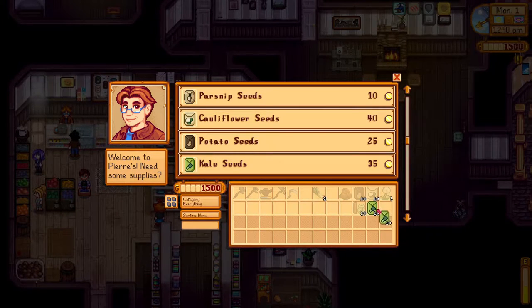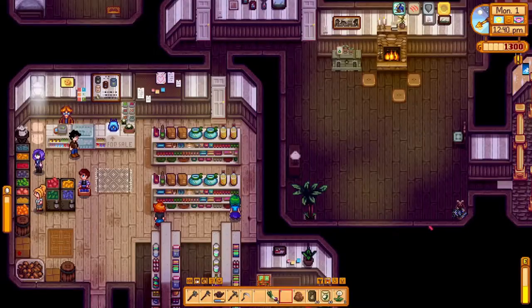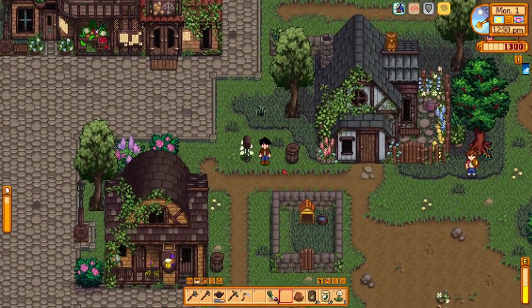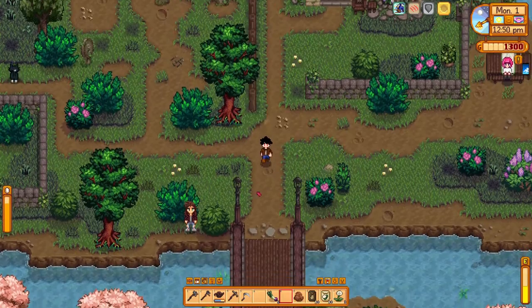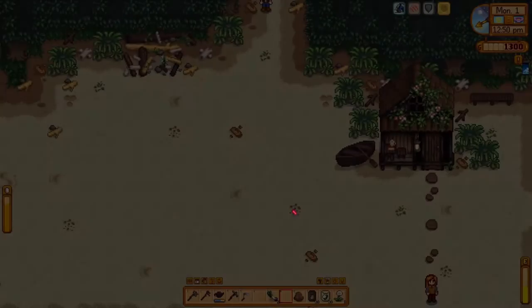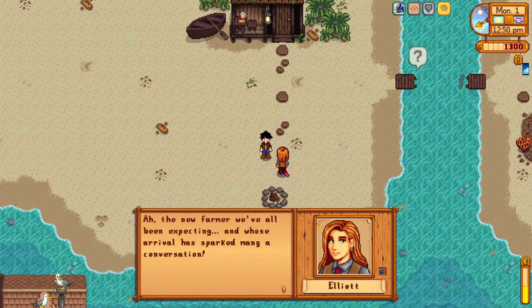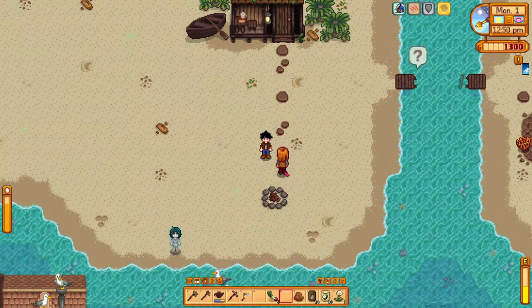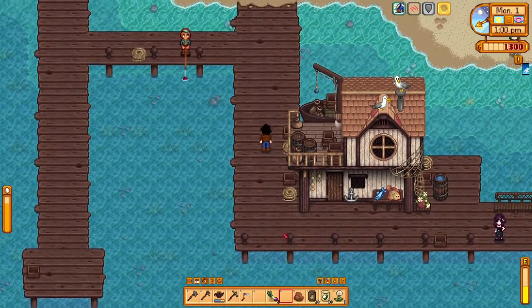We've got plenty of seeds. The cool thing about the Waterfall Forest Farm is it has a cave in it - I think it has both the bat part and the mushroom part, but I'm not 100% sure how the Demetrius decision will work. Then: 'The new farmer whose arrival has sparked many a conversation - I'm Elliot, I live in the little cabin by the beach, it's a pleasure to meet you.' I like Elliot, he's nice.